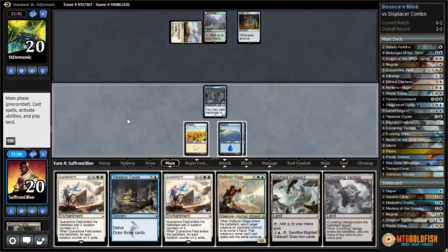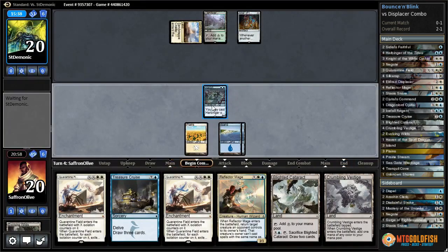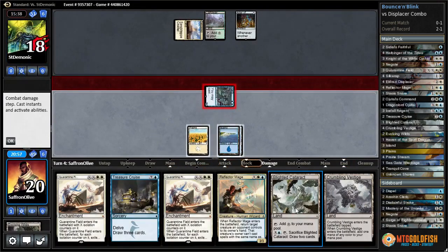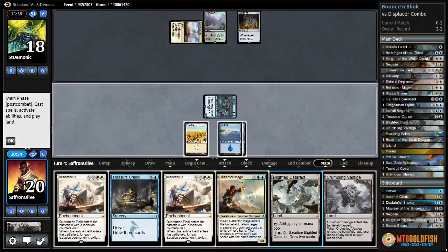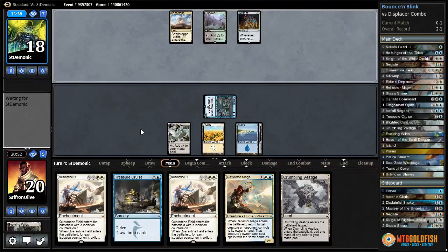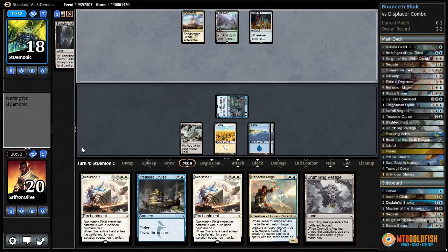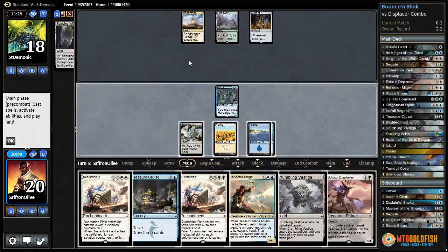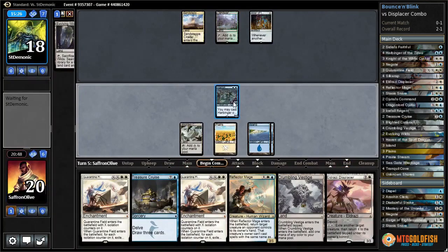The Altar is actually helpful with our Treasure Cruise, so I'm not going to exile it even though we could. We can exile it in the future - I'd rather have them mill us a few times so we can fire off this Treasure Cruise and then exile the Altar. That's why I don't like playing the Altar early. I guess it's our opponent's turn to be stuck on mana.